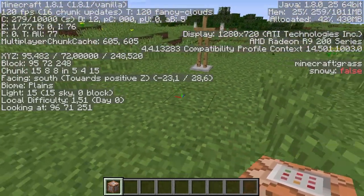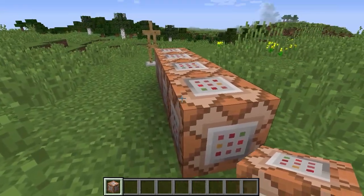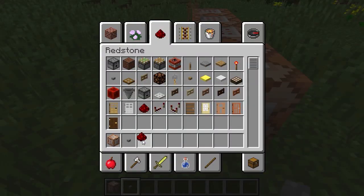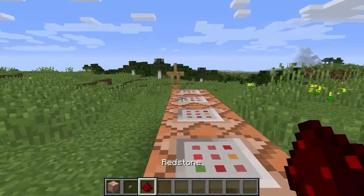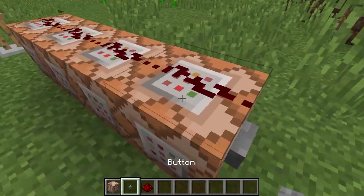So what we're going to do is we're going to need a few command blocks for this, and we're not going to need too many — it actually is simpler than it seems. Let's set this up so we can execute them.